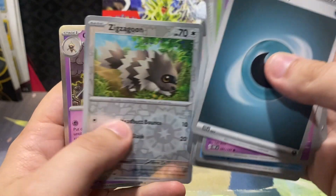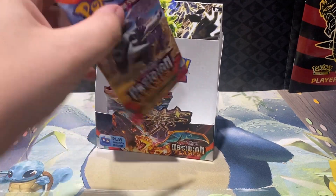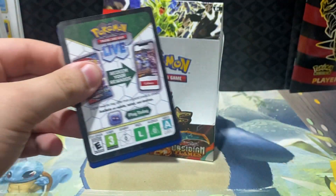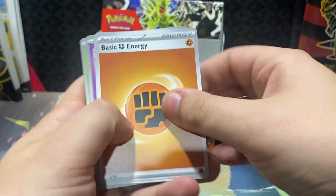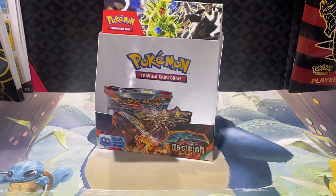Zigzagoon and Cradily. Cleffa, Entei, Heatmor, and Scovillain — I kind of ran Entei and Heatmor together there.